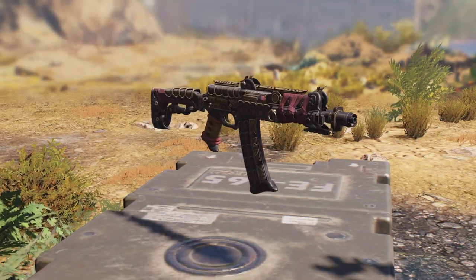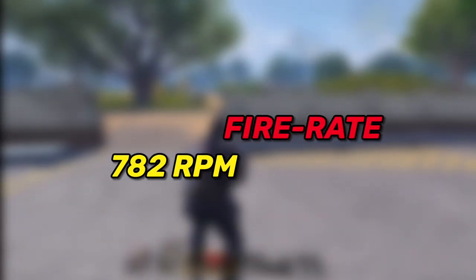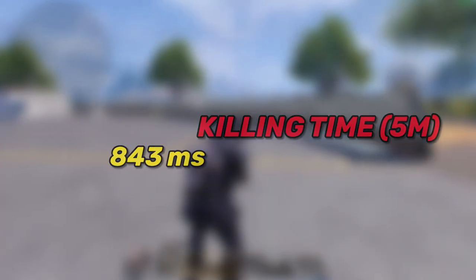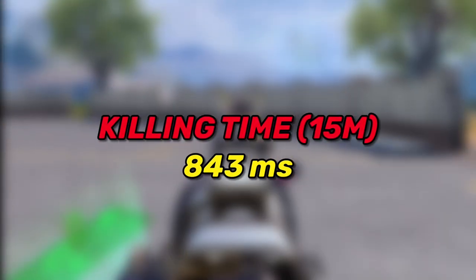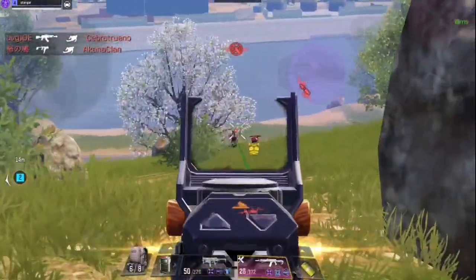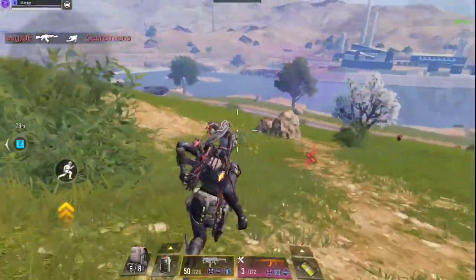At number 10 we have the RAS 79U. This gun has a fire rate of 782 rounds per minute, and at 5 meters range it deals 26 damage, killing the enemy in 843 milliseconds. At 15 meters range, surprisingly, the killing time remains the same because this gun still maintains the same damage at that range, and that's what makes it special compared to other SMGs.